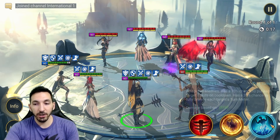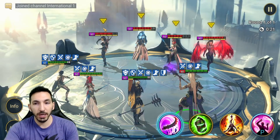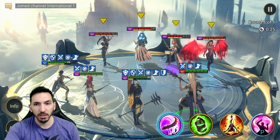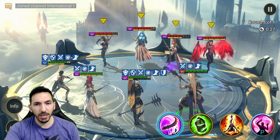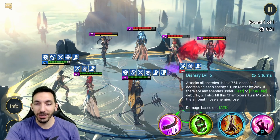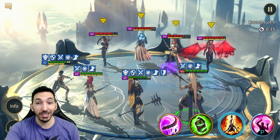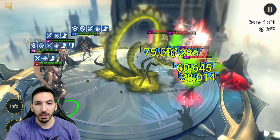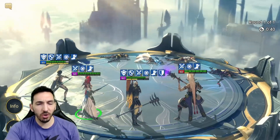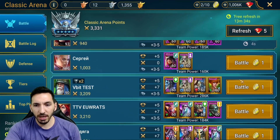There's the increased accuracy. We'll try to apply the turn meter decrease. Did we apply it? I think we didn't apply it on any one of them. Wow, nobody? Let's try out his A3 and see if we can actually do some damage without a defense down. Look at that — 75,000! It's okay, a solid amount without a defense down. Remember that, guys — without a defense down.